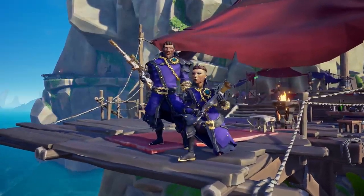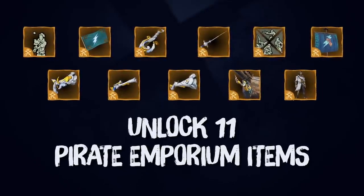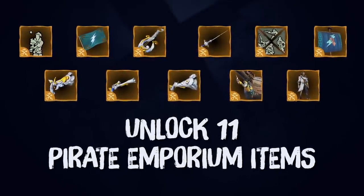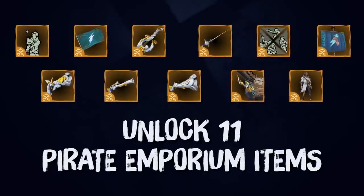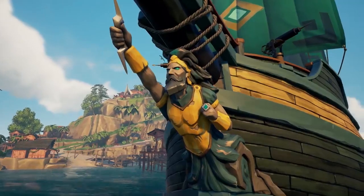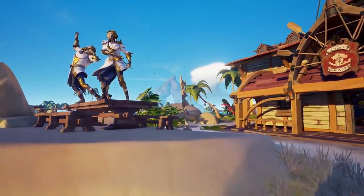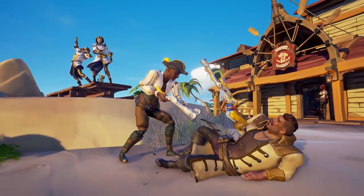We've also got a brand new Plunder Pass, available as an optional purchase, which unlocks the ability to earn 11 all-new premium items. This includes the Thunderous Fury ship parts, the Shining Pegasus costuming weapons, and the new versatile weapon poses.